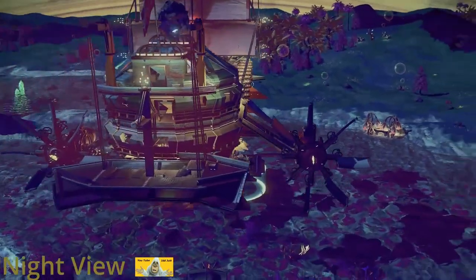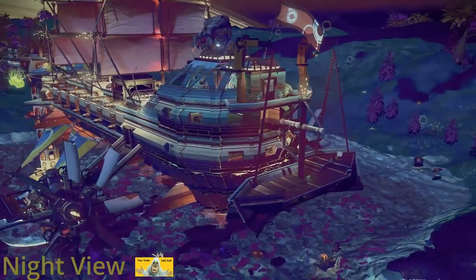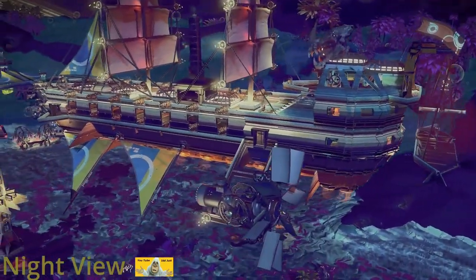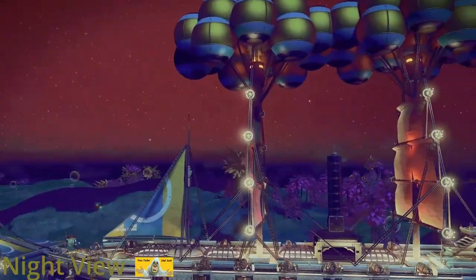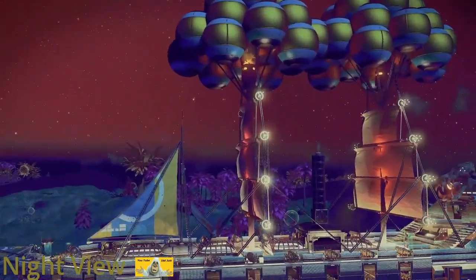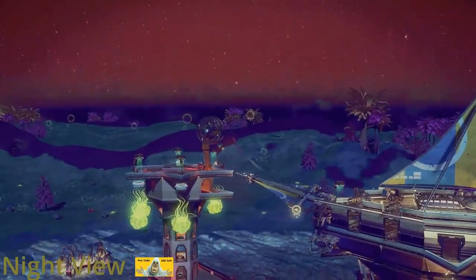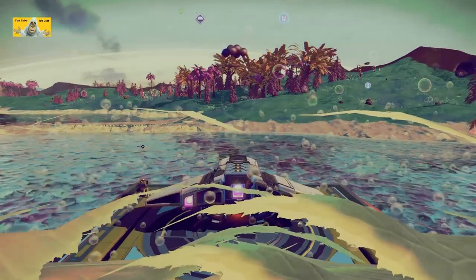And a lifeboat. It hasn't drawn in properly because the camera was around the other side, but that's okay. We can imagine. There's the other prop with sails — balloons to keep it up, props to move it along, and sails to give it extra speed.